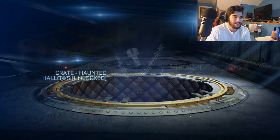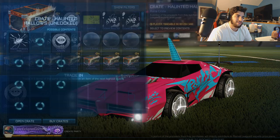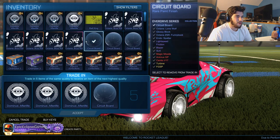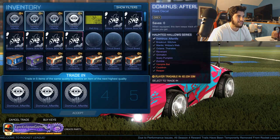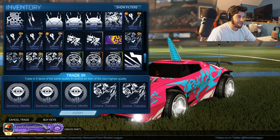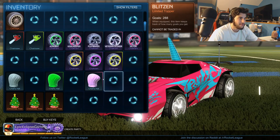Doesn't look like this crate is going to be the magic one. Let's see how many crates we have to go after this. Really quickly, let's try to trade one of these up. I was really confused why that was a thing. We're going to keep one of those for right now. I have to find these - this is weird. Can you trade them up? Oh, you can! Good to know. We got Scary Pumpkin from that trade-up.